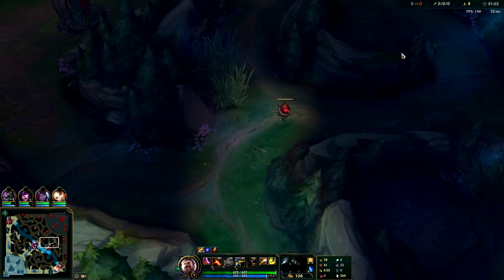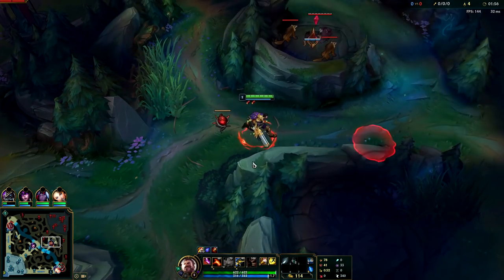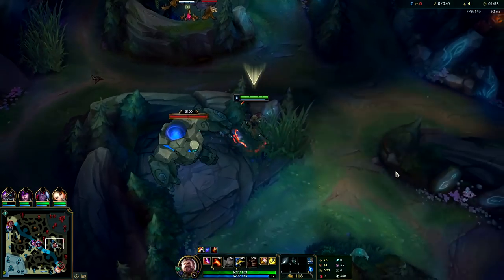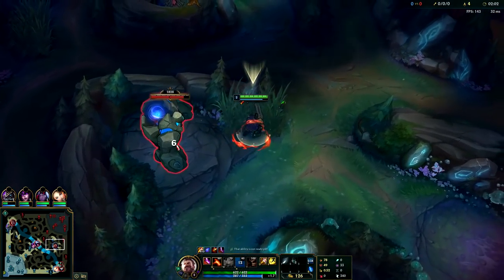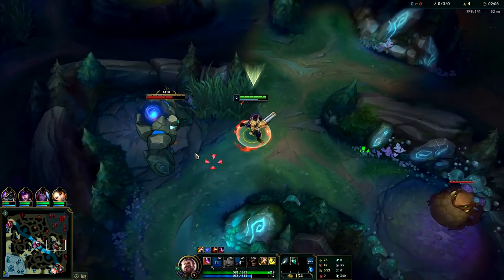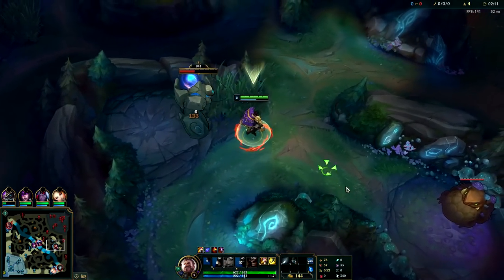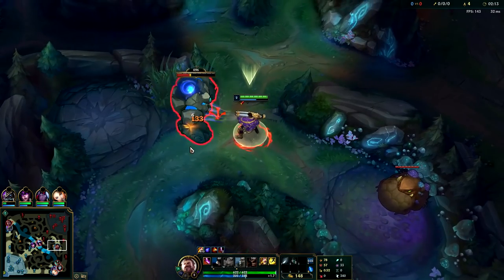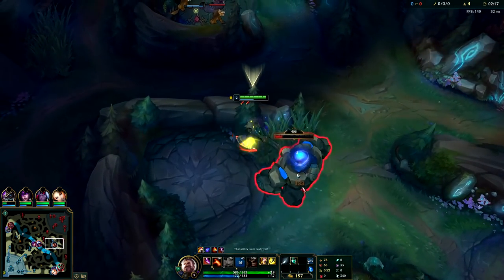It looks like the enemy jungler started with his bot lane since his bot lane got there really fast, and Darius got there super early so he's probably on Gromp. Looks like he actually started red side — we just took his plant. If he wasn't on red, we would have literally killed him on his Gromp or on his wolves. We ordered around the wolves and if he's on his Gromp we would have killed him there — just kited him out. Looks like we'll just kill Aatrox anyways.